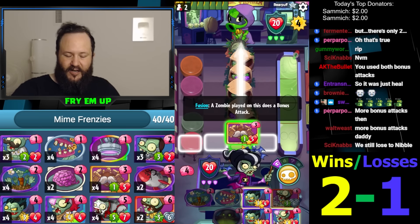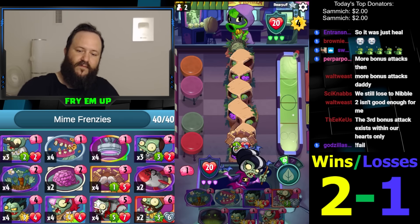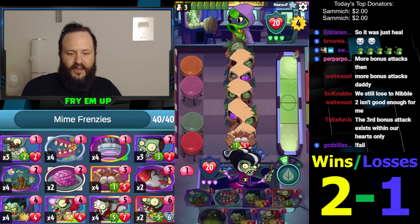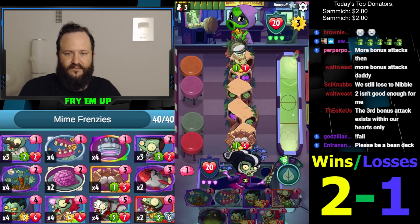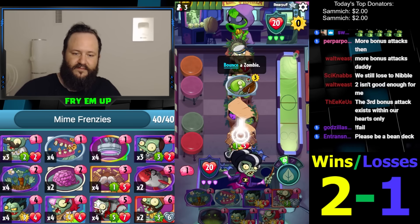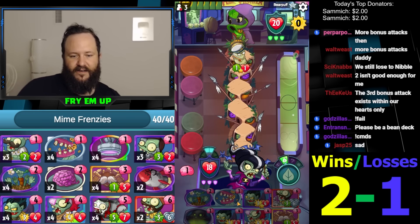What the heck is this guy doing? What on God's green earth is this man trying to accomplish? I think we're gonna go Mustache Monument. Yeah. And then we can still Acid Rain and stuff. He gets one card — congratulations. I really hope you're proud of yourself. Get nibbled.